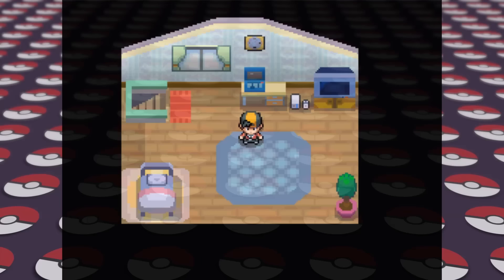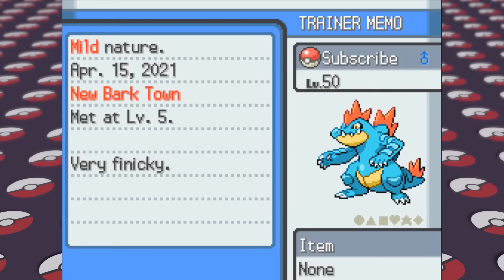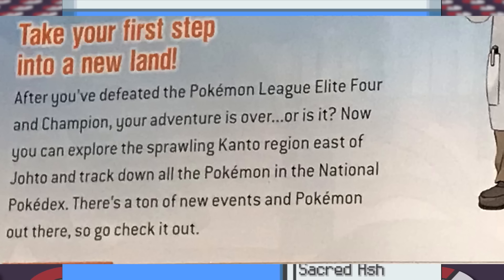We continue our journey right where we left off, in our home of New Bark Town after becoming the Johto region champion. To recap the team, we have Wildwing the Tauros, Pancakes the Heracross, Subscribe the Feraligatr — which you should totally do since we're pretty close to 100k subscribers — McFlurry the Jinx, Rocky the Onyx, and Ho-Oh, which I just gave a nickname. The guide even mentions how a new journey begins here and says, quote, after you've defeated the Pokemon League Elite Four and Champion, your adventure is over. Or is it? Which I thought was a funny little quote.